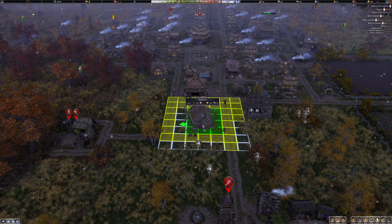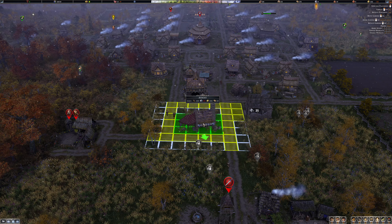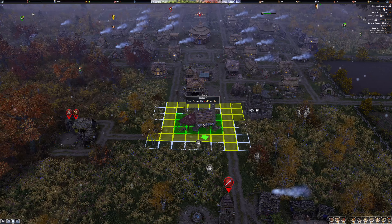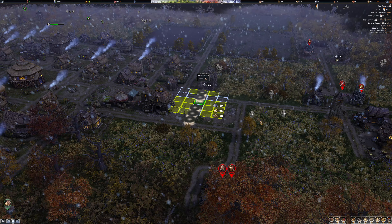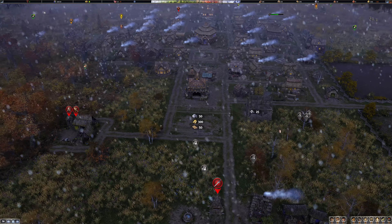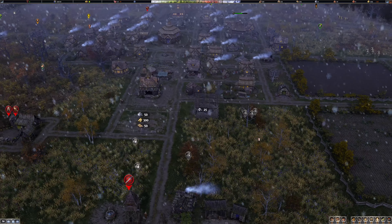I guess we can build this - we've got the gold to do so. It's kind of a weird shape but it can go in there. I'll get a path sorted. It needs 50 stone and a lot of gold. As soon as I can get the iron up and going I can build this, and then we'll get some tower defenses in over here.